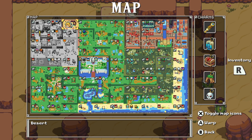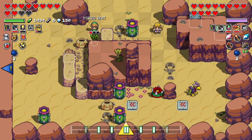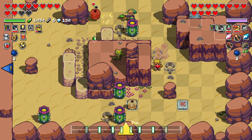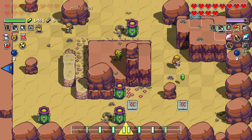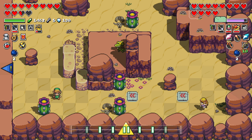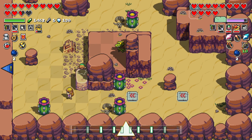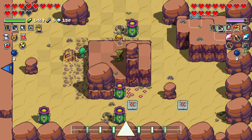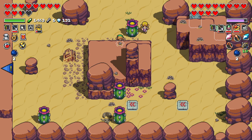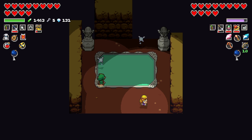I lured him out — oh, I see a spot we can bomb! Remember there's a heart piece around here. This is a fairy fountain — I could use some fairies. Is there anything else up there? Oh no, the heart piece is down one more — blocked off. I guess we gotta go back up and to the left, or use our Loot ability.